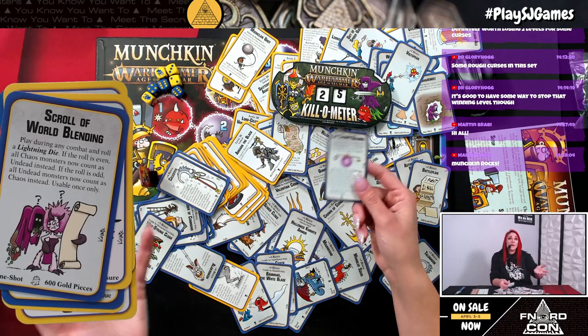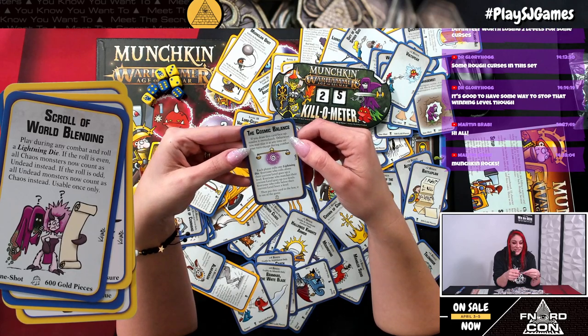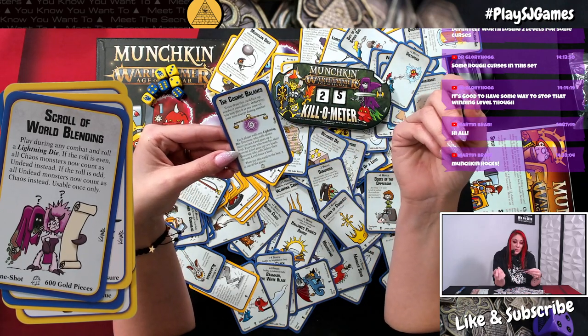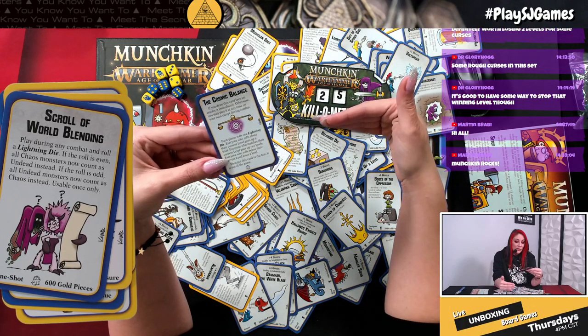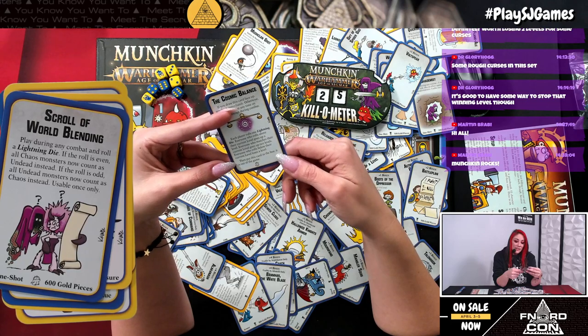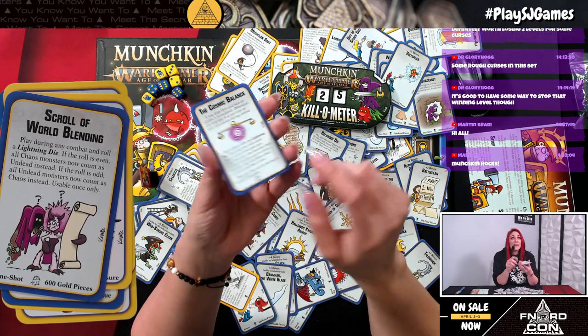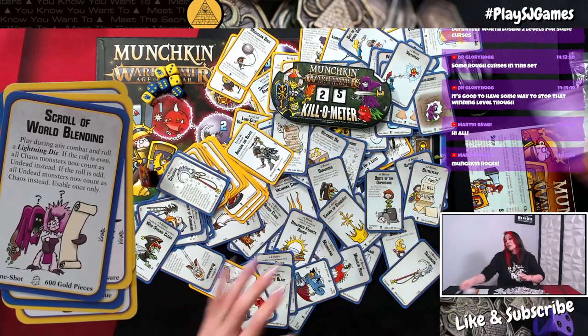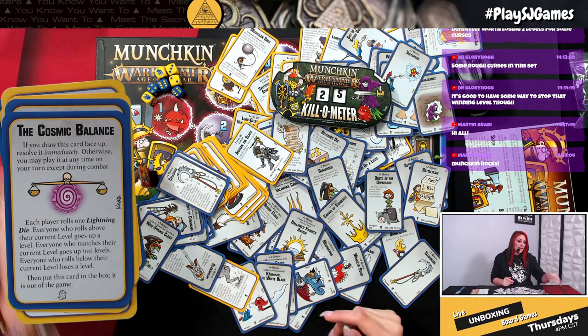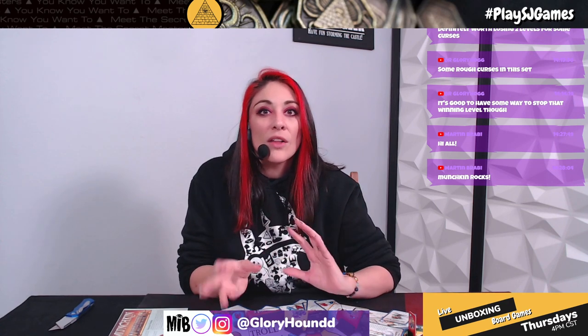The cosmic balance: if drawn face up resolve immediately, otherwise play at any time on your turn except during combat. Each player rolls one lightning die — everyone who rolls above their current level goes up a level, everyone who matches their level goes up two levels, and everyone who rolls below loses a level. Then put this card in the box — it is out of the game permanently. These dice pack cards added a lot of really interesting new rules and I really enjoyed opening it.